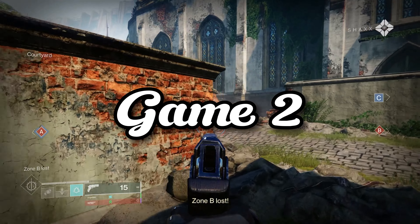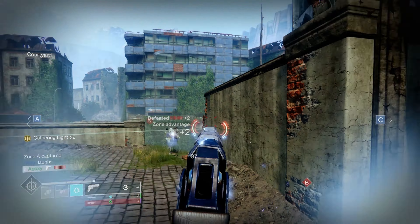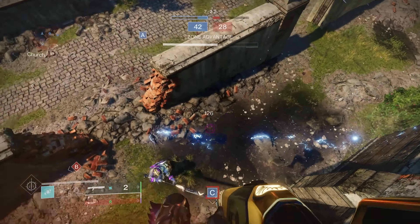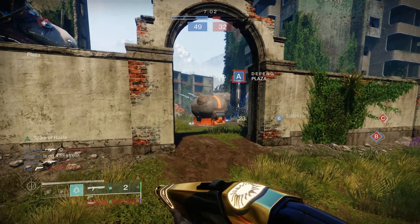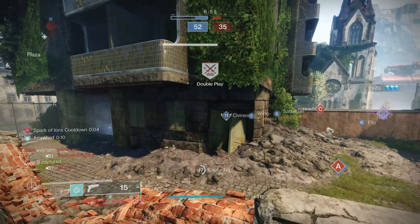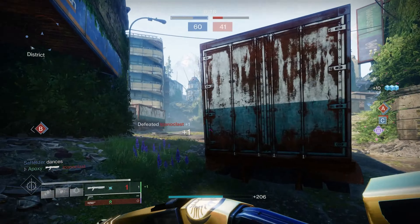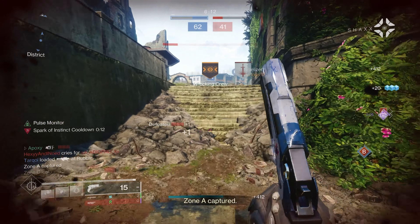Alright, let's get into the gameplay. We spot a target and take him out — got him, and my melee is already back. Gambler's Dodge is doing its job keeping the melee charged. We're picking up kills and staying aggressive, and the build is performing exactly as described.